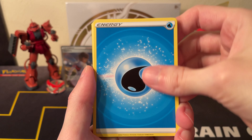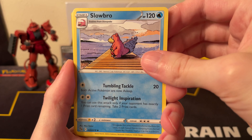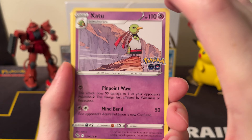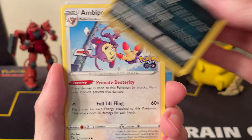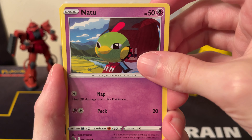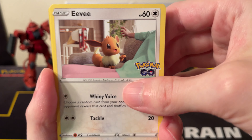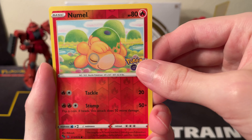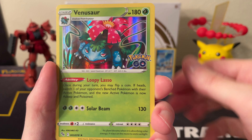Okay, next pack: got Water Energy, Lunatone, Slowbro — I like the Slowbro artwork quite a bit. We have a Zangoose, pretty nice, Raticate, Ambipom, Natu. Got the AR Eevee, Charmander, reverse Numel, and a Venusaur holo.